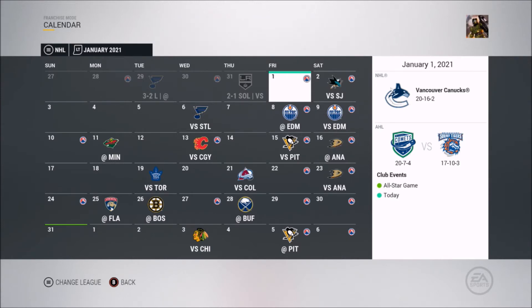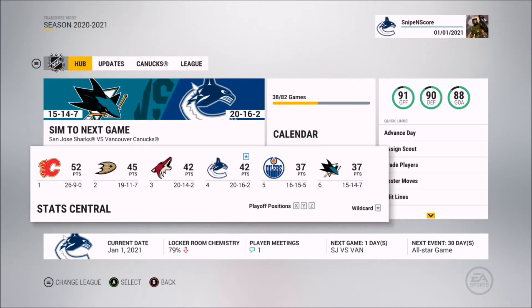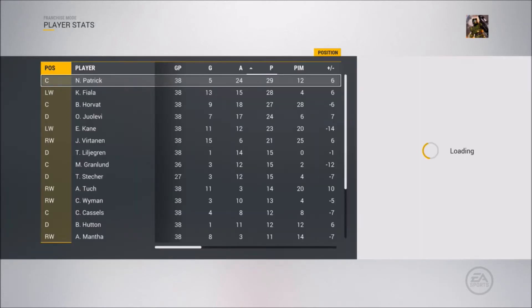At January 1st our record is 20-16-2, which is pretty decent, and our AHL club is 27-4. We currently have the last wildcard spot in our division with 42 points, tied with Arizona who's ahead of us and only three points back of the Ducks. That trade with the Ducks must have helped them out because they're in a playoff spot right now.